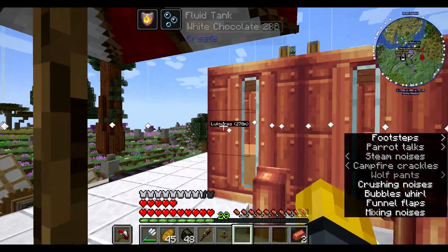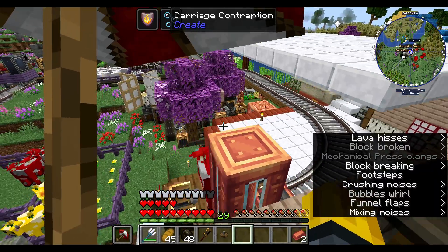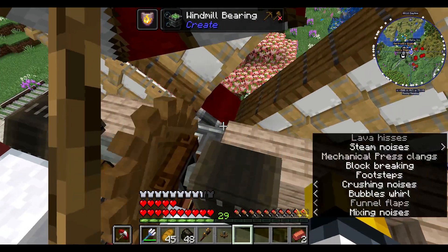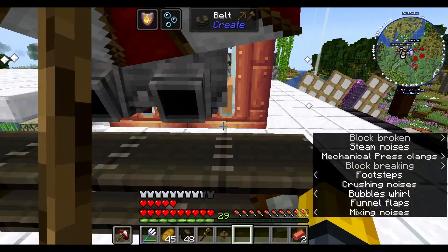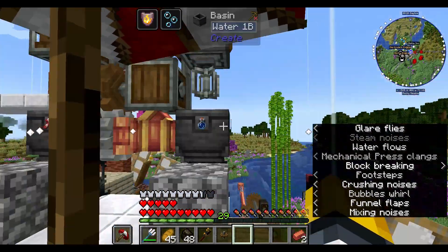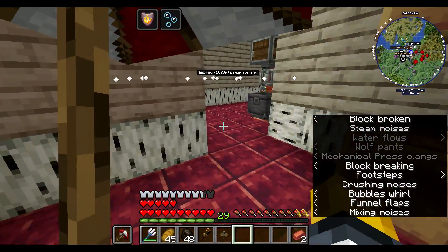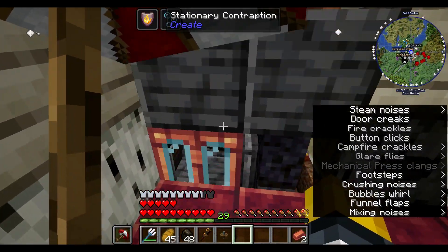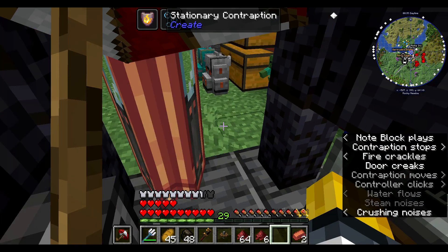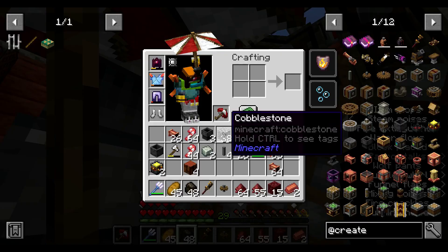Another issue I'm running into is I have no other way of powering these — I'm out of andesite again. If I add anything else to this windmill it'll go too much stress. I could try to run stuff from here, but let's go grab our stressometer. I can't see what floor we're going to — floor one, that's where we're going.